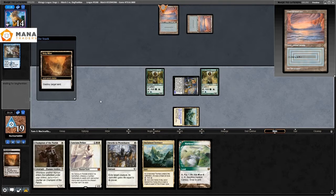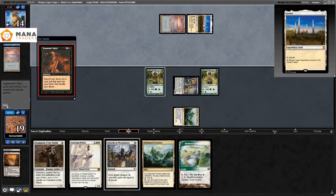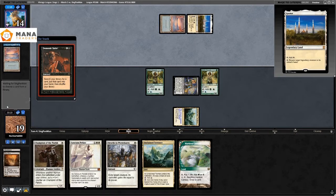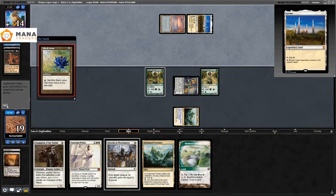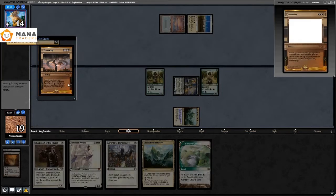I try to choke them out on mana by Strip Mining and Wastelanding. They miss a land drop at some point but find a Black Lotus off Demonic Tutor. They sacrifice the Black Lotus, play Doomsday. I keep up Noble Hierarch with Swords to Plowshares for Thassa's Oracle — hence why I didn't play Champion of the Parish. I can try to mice them out.